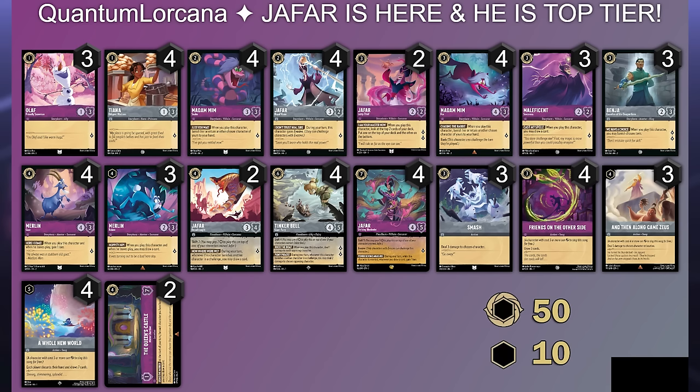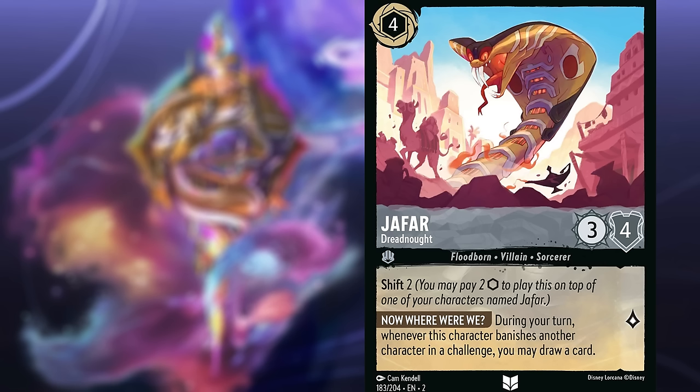The only reason you might not want to max out on the four-drop Jafar is because there are other good things to play on turn four, like Goat or Rabbit, or even the new action And Then Along Came Zeus. In the three-drop slot, we still play four Mim Fox, three Maleficent — which you could argue to play at four now since you want more draw — three Benja for item removal, which I think will become more critical, so you might even want four Benja, and then of course four Goat, four Rabbit. Only two of the Jafar Dreadnought, though you can opt to up this to three or four.